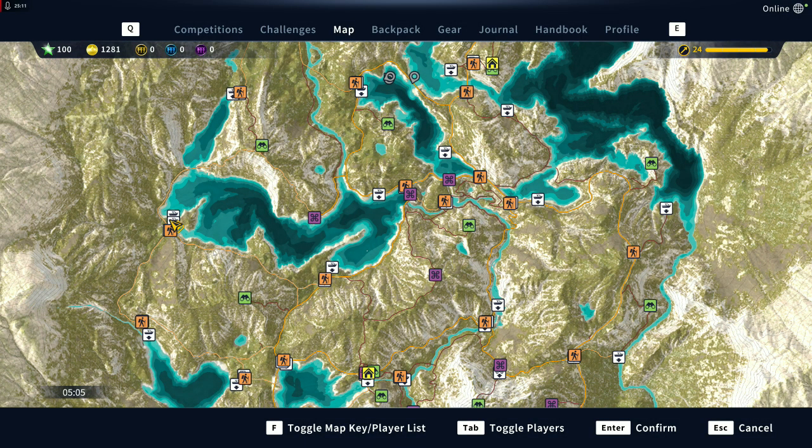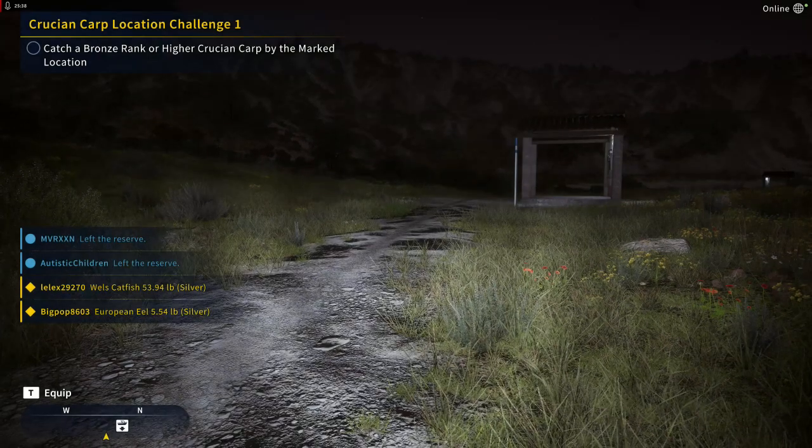So again: set up for your gear challenges but do the location challenges simultaneously, and you'll get both done at the same time. Once you get all four maps unlocked and you've done all the collectibles and non-fishing stuff, then you can start worrying about the fishing missions. Get all the collectibles, get the map unlocked on Spain, then go to Africa.